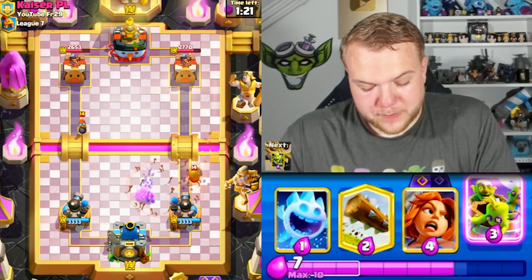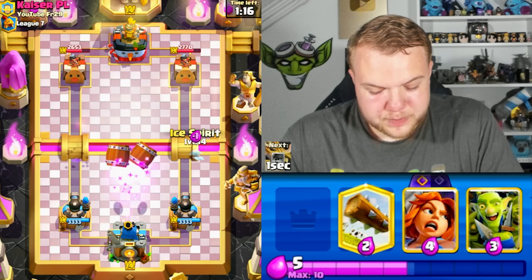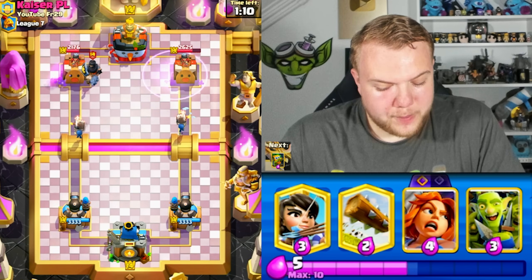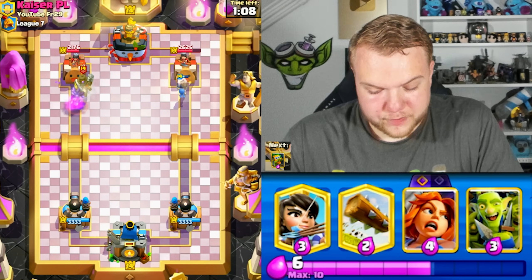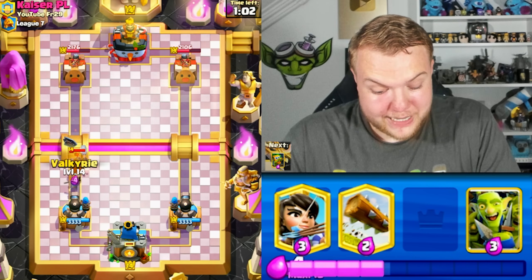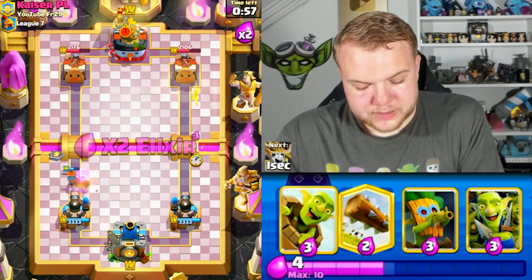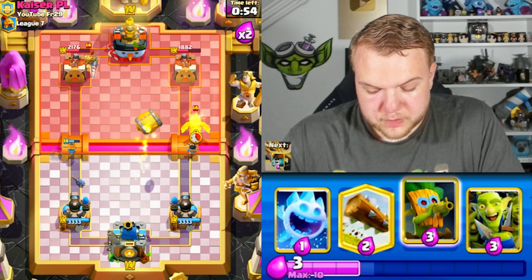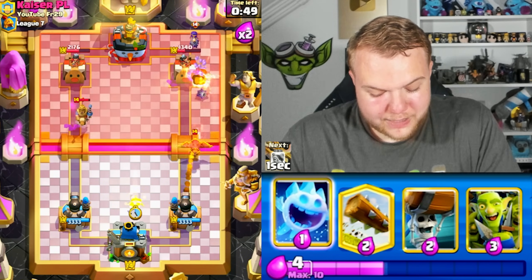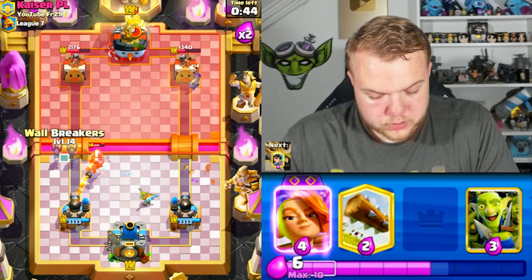Going with normal goblin barrel toward the left side, ice spirit as the decoy, then wall breakers split. Nice connection on the left side — both towers taking a lot of damage. Valkyrie to start cycling toward the evil valkyrie, princess, then golden barrel to be annoying and force out elixir. He does have a beat-down deck — he might go with arrows soon.